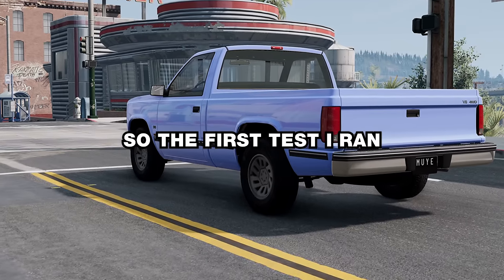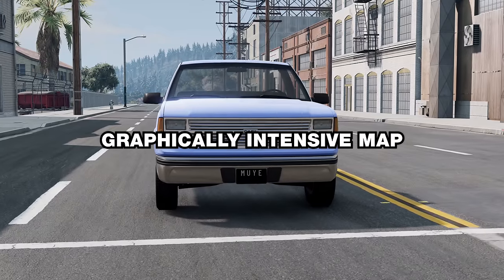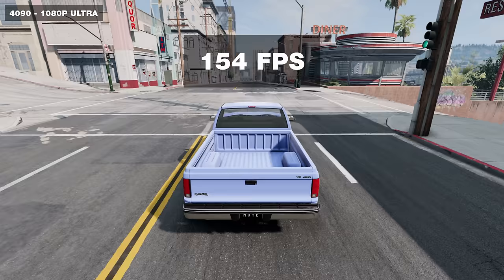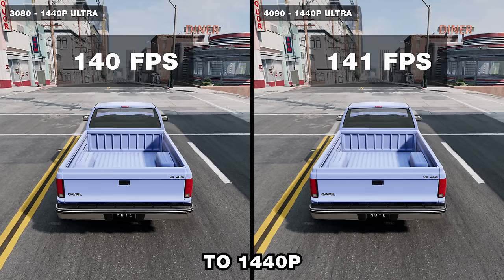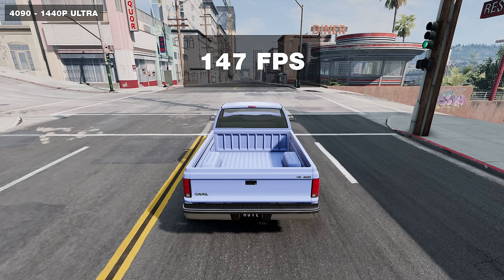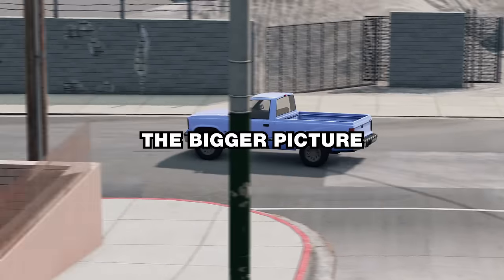The first test I ran was 1080p ultra settings in West Coast USA, the most graphically intensive map in the game, and at first the results seemed pretty good — until I compared it to the 3080. Yes, I double-checked: the 3080 is three percent faster. But come on, guys — these cards at 1080p, this has to be a CPU bottleneck. And in fact bumping it up to 1440p barely makes a difference. This I was not expecting, but West Coast USA doesn't tell the full story.